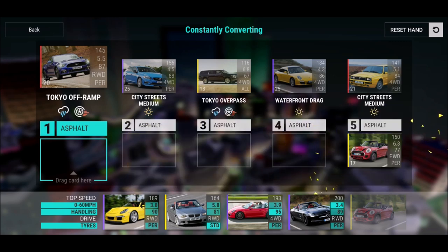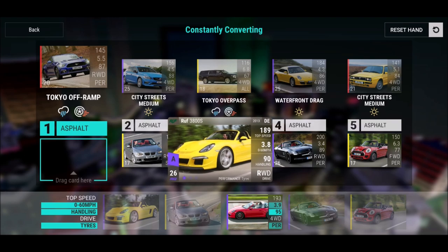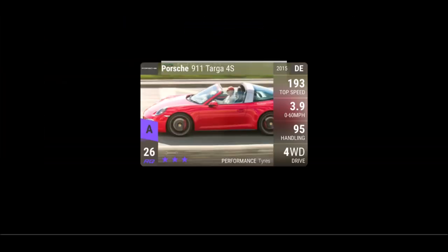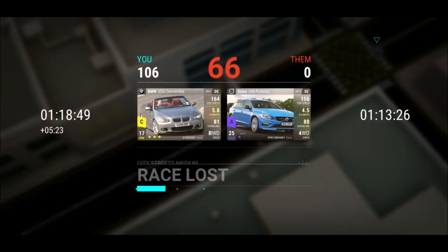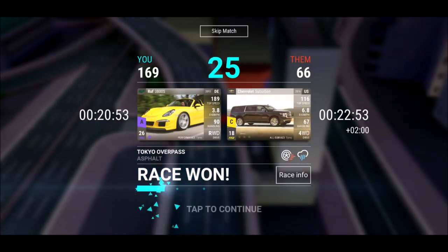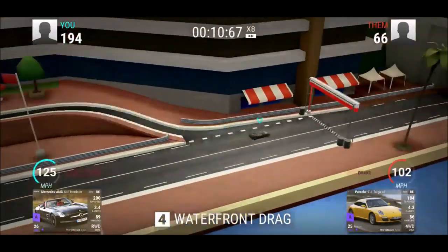Tricky city streets medium — and I cannot beat him on city streets with any of my medium ground clearance cars, because we need to use German convertibles. My German convertibles are not bad, but they're not really strong regarding ground clearance. I hope I can do enough points on Tokyo off-ramp and Tokyo overpass. I even only have one convertible with four-wheel drive. This is a loss for sure — 66. Oh this was sad, I was expecting way more. Better handling — that was really bad, I was hoping for at least 100 points.